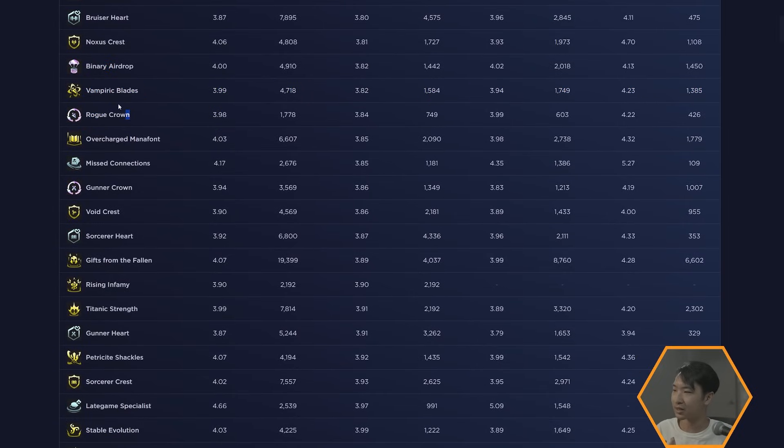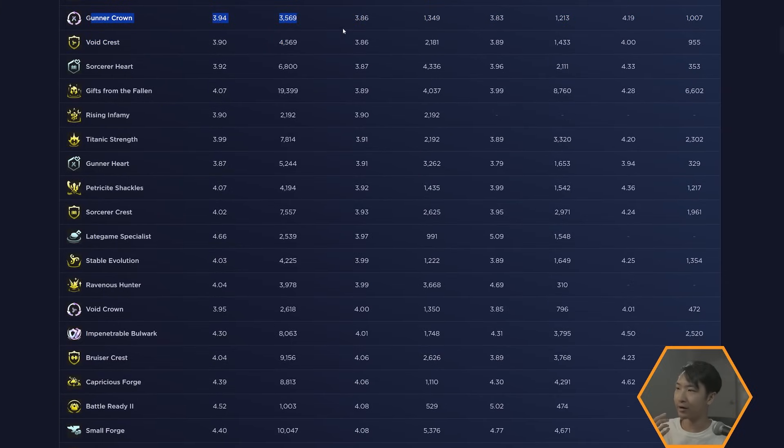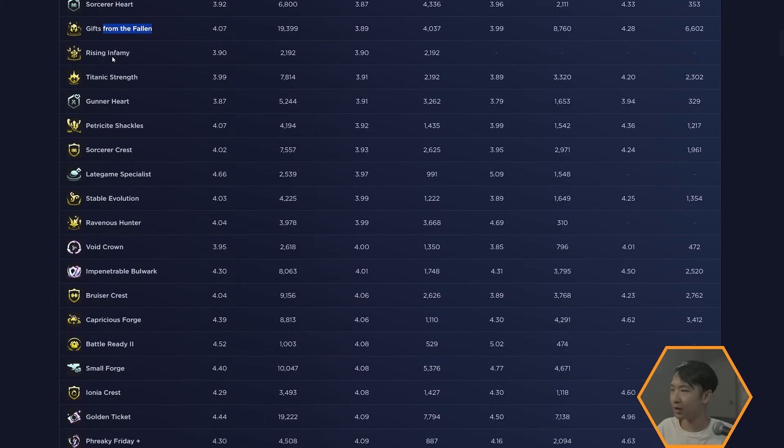Vampiric Blades is still decent if you get a good rogue start — rogues got nerfed but they're still playable. Overcharged and Mana buff are solid for the sword trait. Gunner Crown is good with Aphelios builds — Aphelios is really popular right now. Aphelios, Silco, and Kai'Sa are the main four-cost carries at the moment. Void is still decent if you can reach eight void, especially on regions that give additional traits.